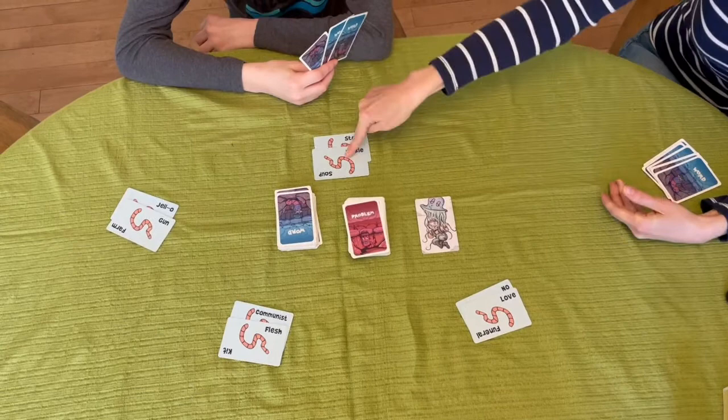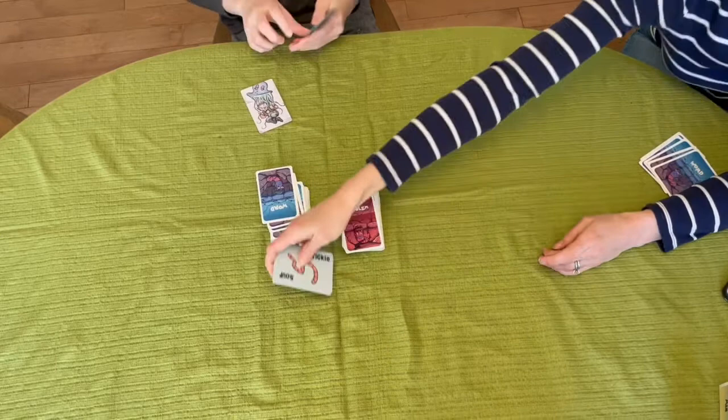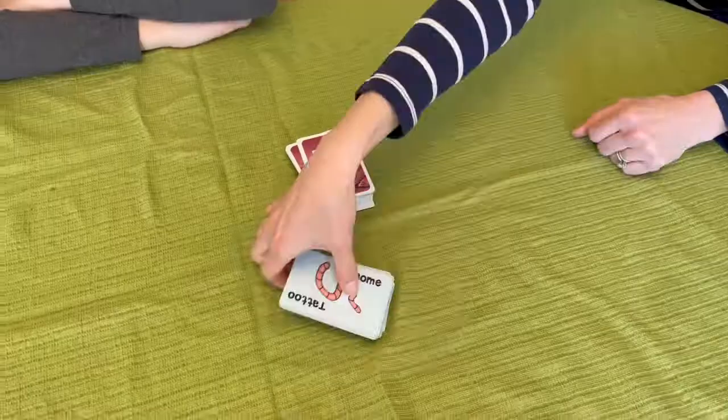Once all of the players have had a chance to explain their solutions, the Problem Haver picks their favorite. The player who comes up with the winning solution gets to keep the problem card — this is basically how you keep score. All of the used Word Cards are put into a discard pile and every player draws back up to five. The player to the left of the previous Problem Haver is the new Problem Haver. Play continues until one player has collected four Problem Cards, and that player is the winner!